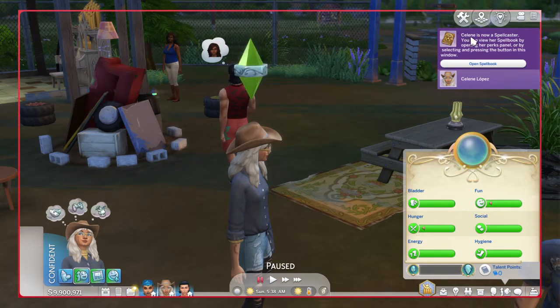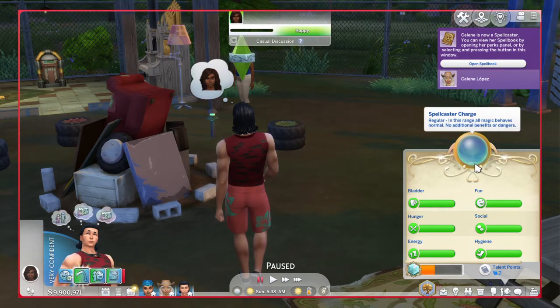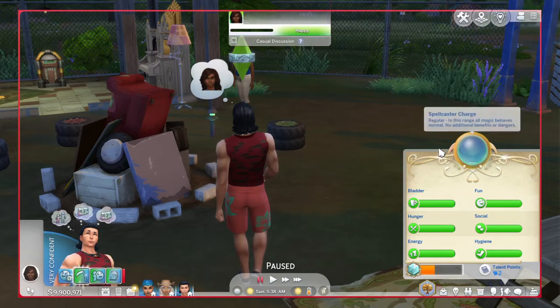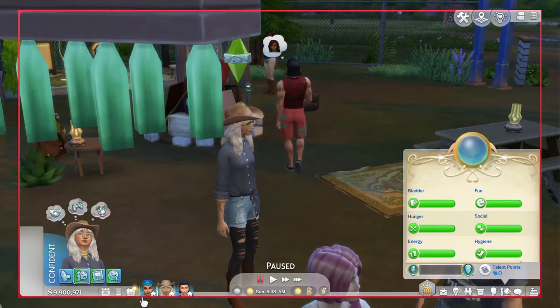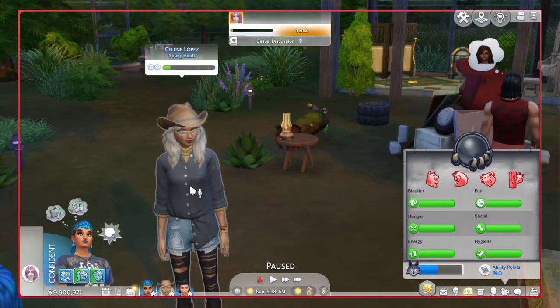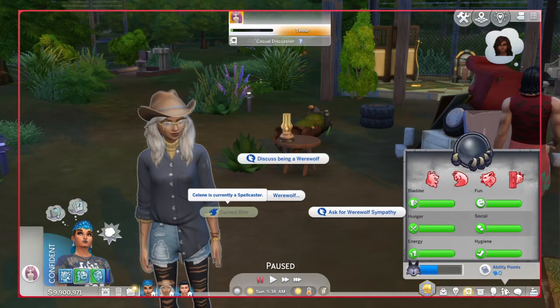Now she's a spellcaster. You'll see here the needs background has changed to the spellcaster needs, and we have her charge now as well, because all spellcasters have this charge meter no matter what the rank is. If I go back to Andrew, my spellcaster, you'll see here his charge meter has increased a little bit — that is because we cast a spell on her to turn her into a spellcaster. And now with Rory, she cannot give the Curse Bite to her anymore, because she's a spellcaster now. As you can see, Selene is currently a spellcaster.